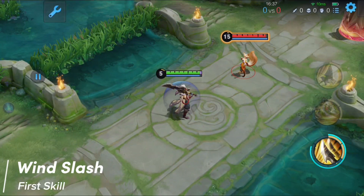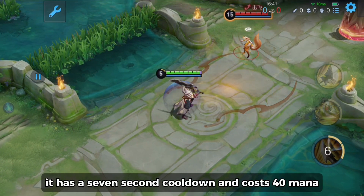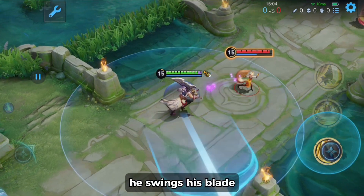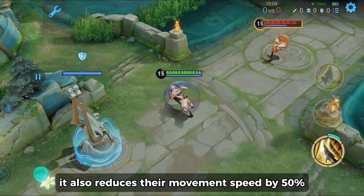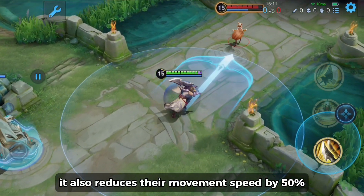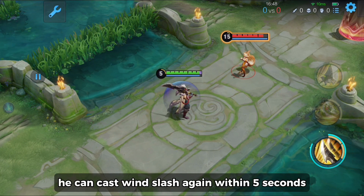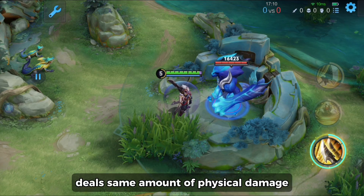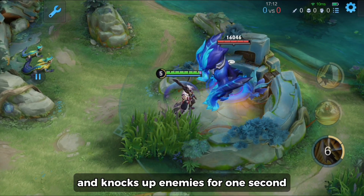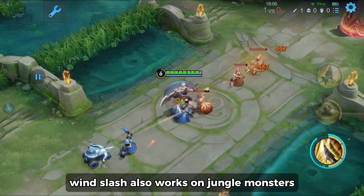Xiao Hou Dun's first skill is called Wind Slash. It has a 7 second cooldown and costs 40 mana. He swings his blade, creating a gust of wind that deals physical attack damage to nearby enemies and reduces their movement speed by 50% for 2 seconds. If the gust hits an enemy hero, he can cast Wind Slash again within 5 seconds. The second cast deals the same amount of physical damage and knocks up enemies for 1 second. Wind Slash also works on jungle monsters and lane minions.